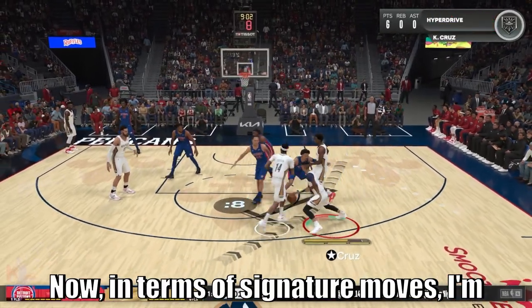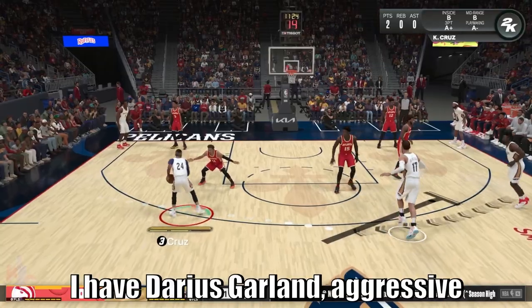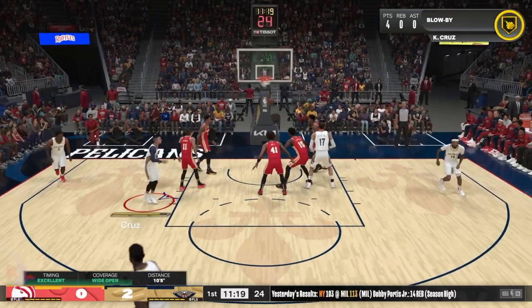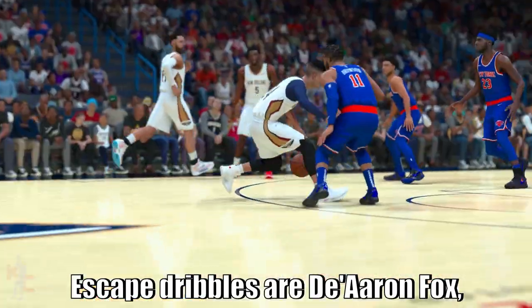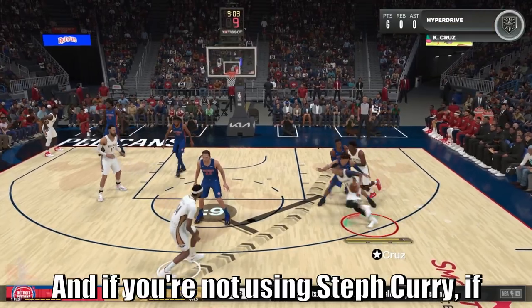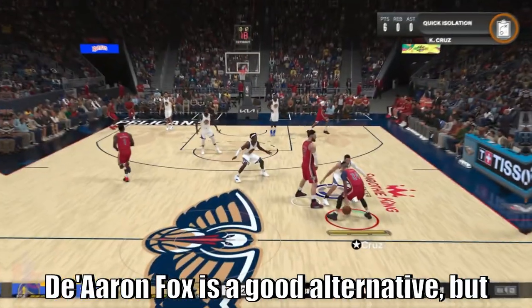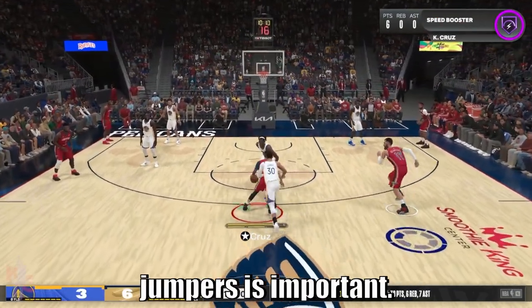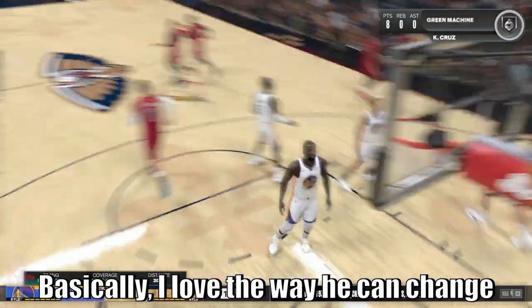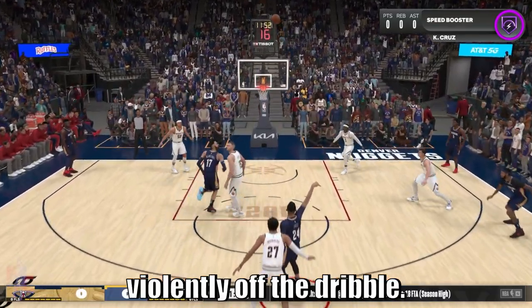In terms of signature moves I'm still settling, but for my regular breakdown I have Darius Garland. My aggressive breakdown and most of my dribble moves are Steph. Escape dribbles are the Iron Fox. My step-back jumper package is Steph Curry — if you're 6'4" and below and you're not using Steph Curry, you're doing it wrong. The Iron Fox is a good alternative, but Steph Curry step-backs are important. For my signature size-ups I got D-Rose — I love the way he can change his pace and attack violently off the dribble.